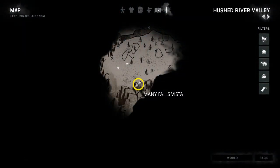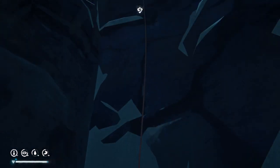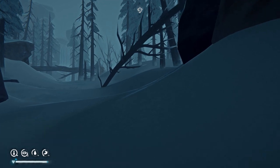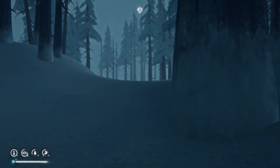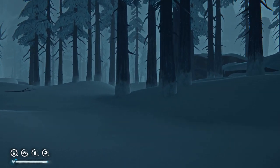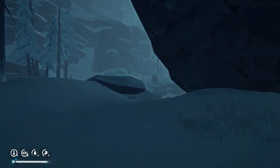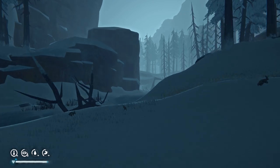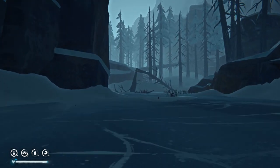Greetings and welcome, Intrepid Gamer. We're starting at the bottom of the rope climb at Many Falls Vista, and we're looking for the Polaroid. There are three possible drop points for the Polaroid. If you don't find it on this video, don't give up — there are two more that you can look at to find this item.